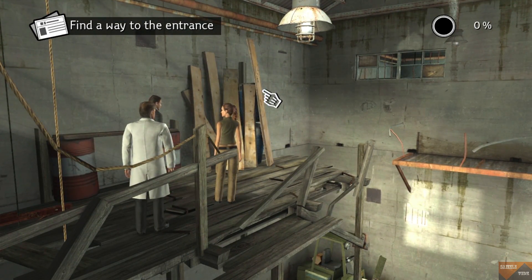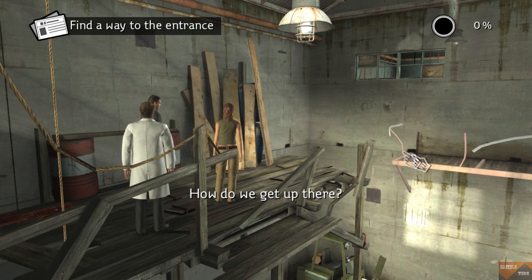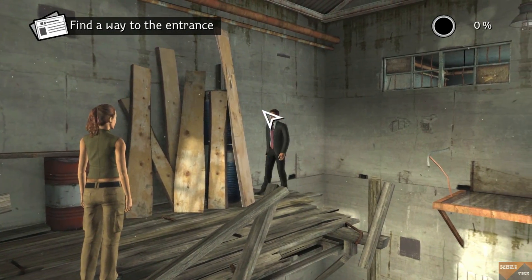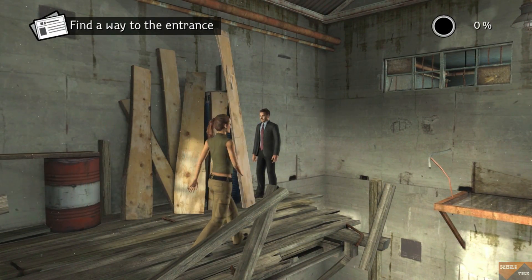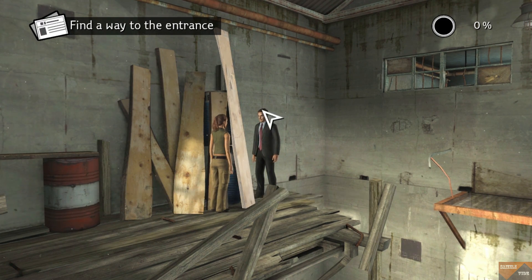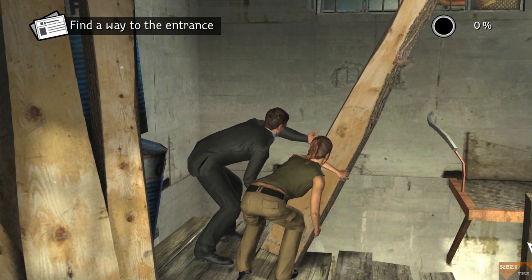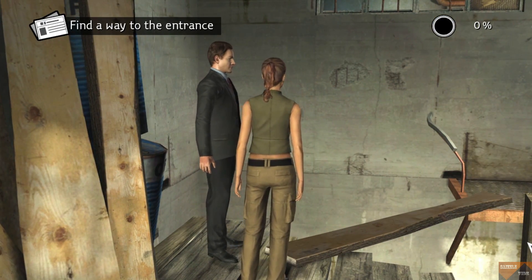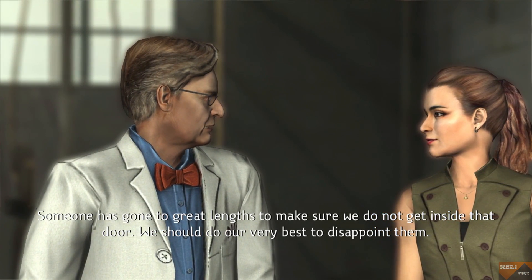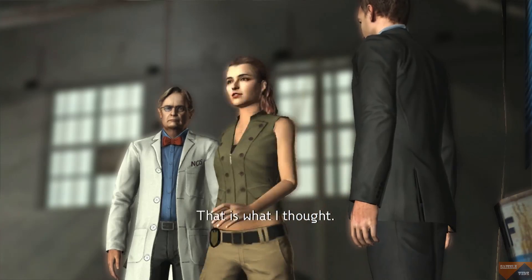Those planks could be useful. How do we get up there? Help me move this, Ziva. I do not understand what it is you want to do. Now we can reach the door. Someone has gone to great lengths to make sure we do not get inside that door. We should do our very best to disappoint them. That is what I thought.